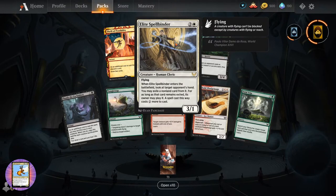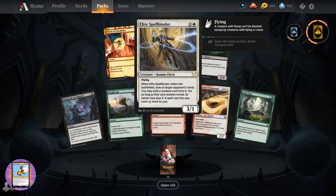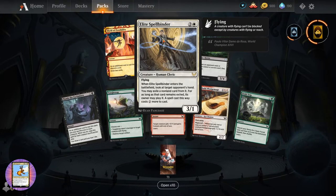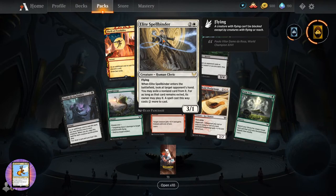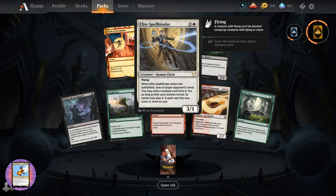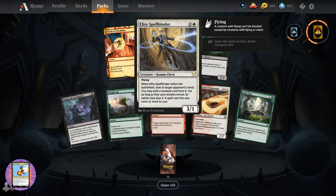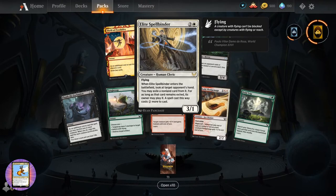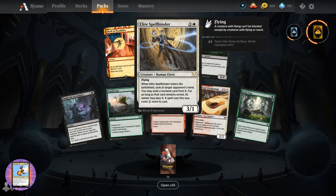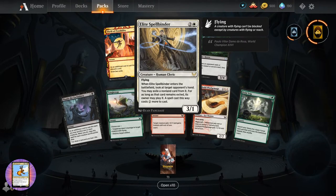Got an Elite Spellbinder - three-one for three, and that is... I forget the name of the player. I should not forget his name, he's got some cool name. Famous magic player - why don't I remember? Creature Human Cleric, three-one for three. Flying. When it enters the battlefield, look at target opponent's hand. You may select a nonland card from it. As long as that card remains exiled, its controller may play it but spells cast this way cost two more.